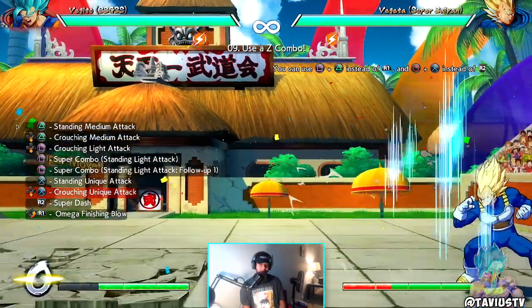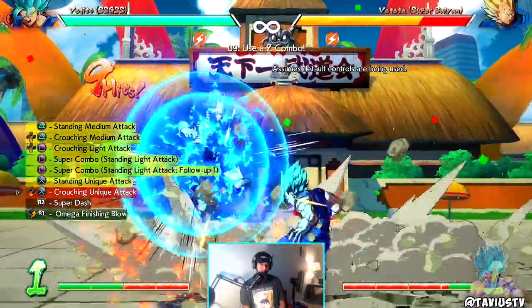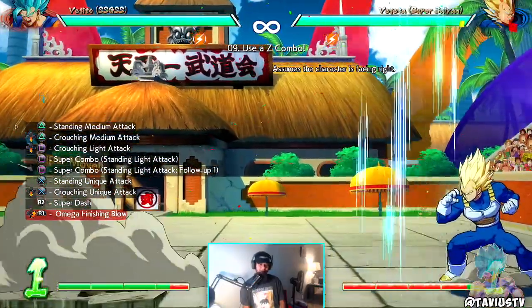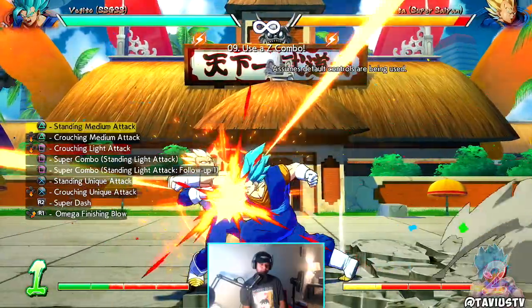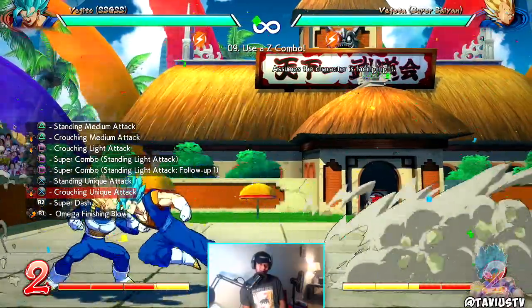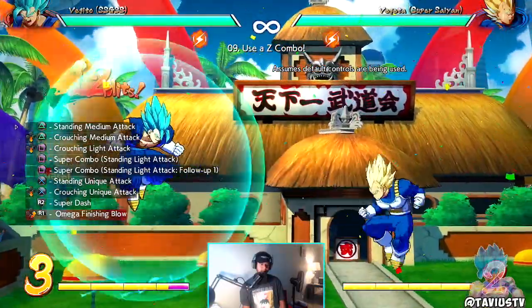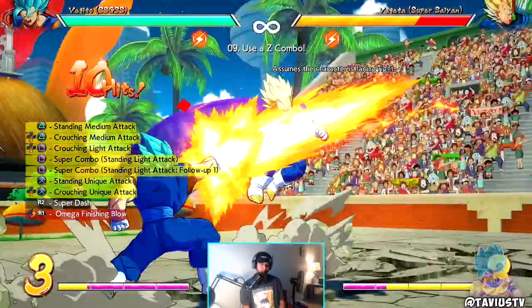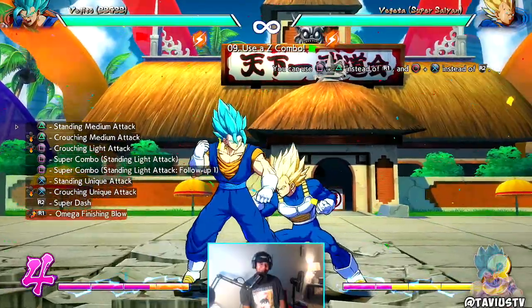I can't change my buttons in here — I have my stuff set up to my fight stick buttons. Oh, I messed it up. It's not hard at all, it's just my buttons are swapped out. And that's my sparking combo. Ah, my buttons are swapped.